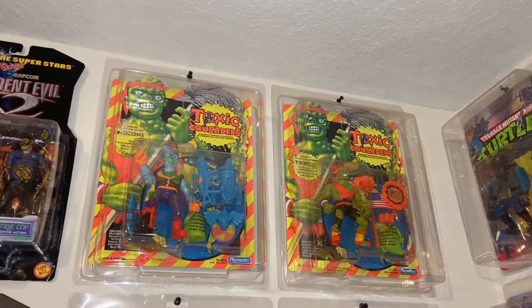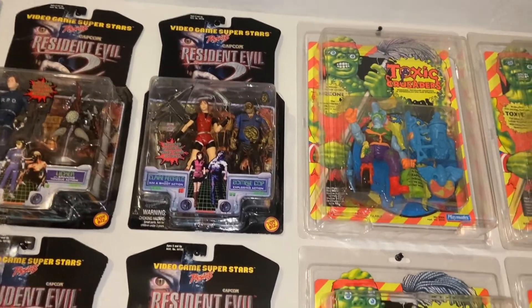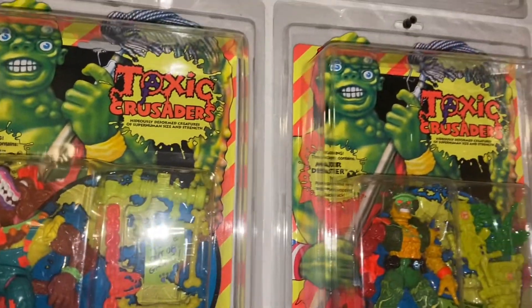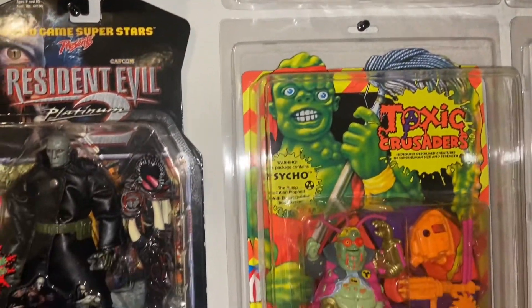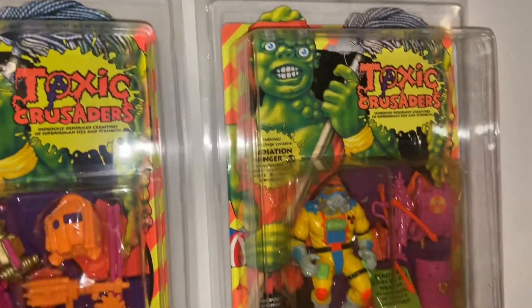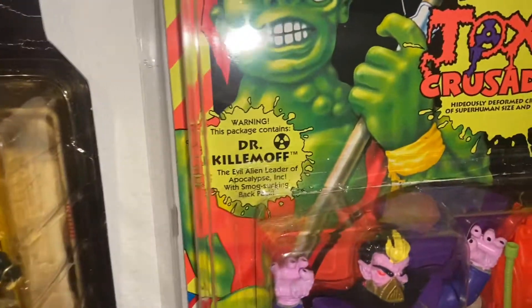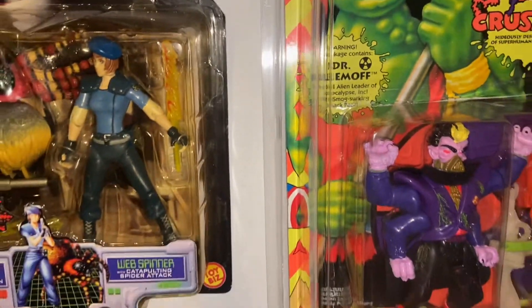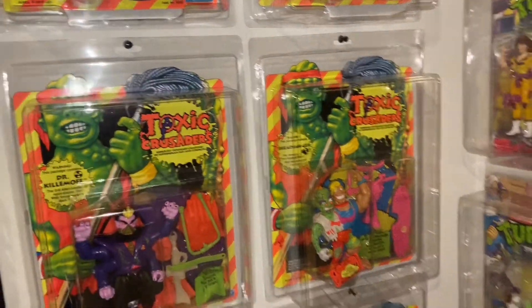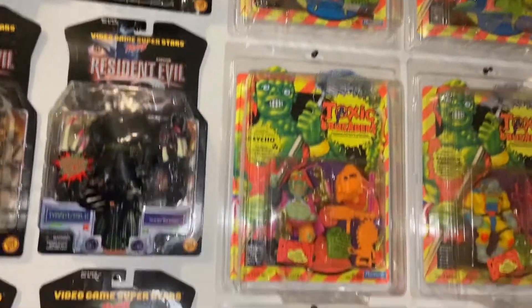Got some of my Toxic Crusaders here — I got all nine figures that they put out. Toxic, No Zone. I got Junkyard here but he's on a Toxic card as you can see. Major Disaster. Psycho. They're all in pretty good condition. Dr. Killamoff though — I had to do a little surgery on him. The bubble was actually detached when it came in the mail, so I taped it up and lined it up the best I could. But really you can't tell unless I told you. Headbanger — got all nine of those bad boys. And Bonehead down here, can't forget Bonehead.